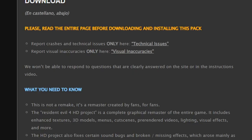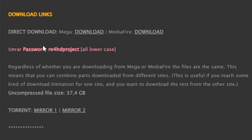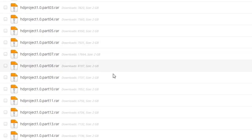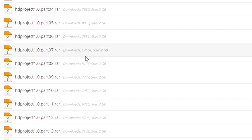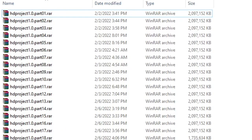The first thing you have to do is go to the Resident Evil 4 HD project website and scroll down until you see the download section. There are multiple ways you can download these files, but the easiest way is through Mediafire. If you click on Mediafire, you can see there are 18 different files to install, and each of these are 2 gigabytes, so it's going to take a little while. You want to install all 18 parts, then create a folder on your desktop and put all 18 downloaded files into that folder.